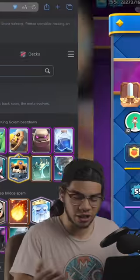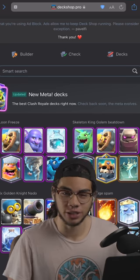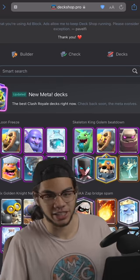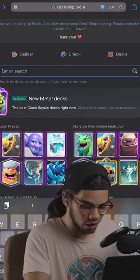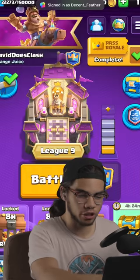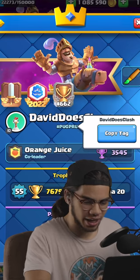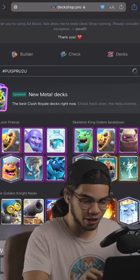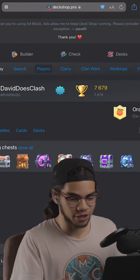What you want to do is go to your internet browser and search up Deck Shop Pro and you should get to this website. I will link it down in the description if you guys want to use it. What I'm going to do is put in my player tag into this column. If you don't know your player tag, just click your banner and see the little hashtag underneath your name. Just copy it and place it here and the website will find your profile.